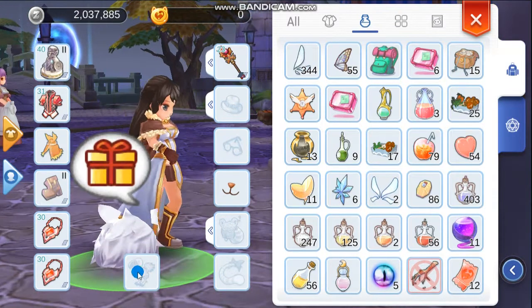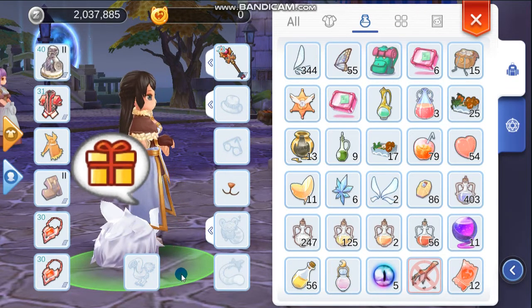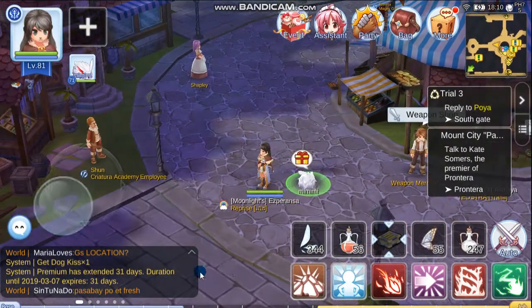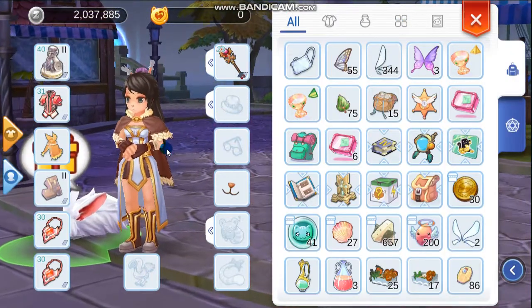DEF 10, Magical DEF 10, and that would be it. I guess it's okay. So that would be it for the month of February — that would be the free headdress or headgear that you can get once you buy the premium item or once you extend the premium item. Let me just check it once again.